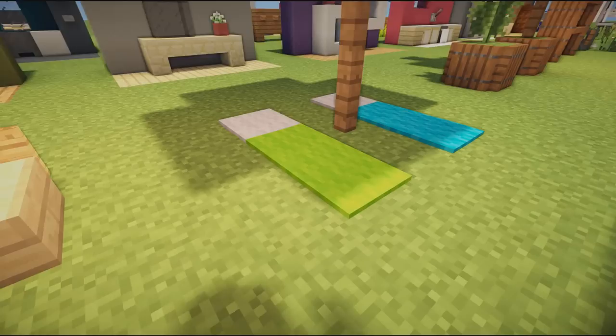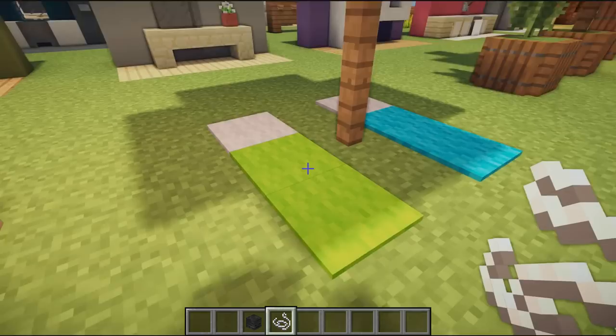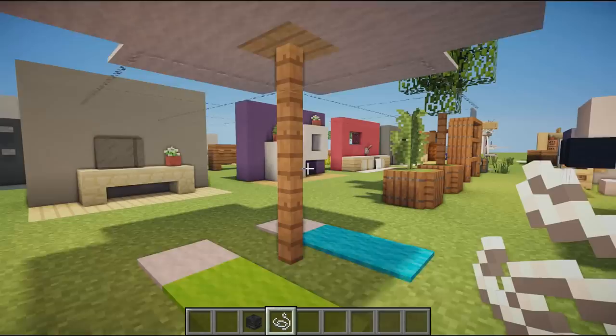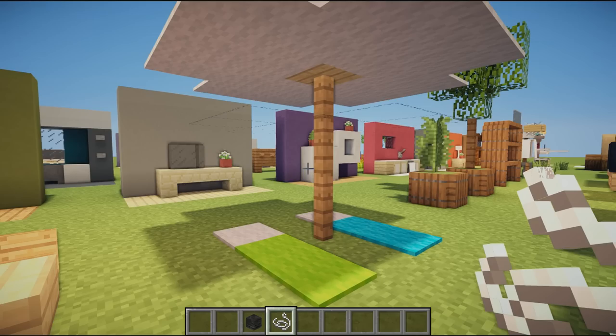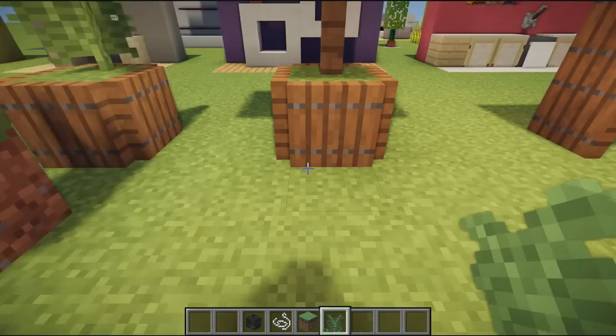Next we have the beach umbrella and towels. The umbrella is just a fence going up with a slab on top. String is placed in a three-by-three circle with carpets on top, then more carpet in different colors to represent towels underneath. If you're building a beachside resort or swimming pool area, this would be perfect.